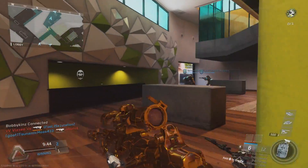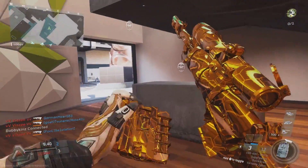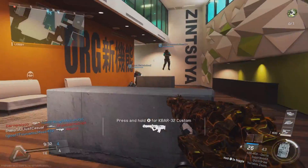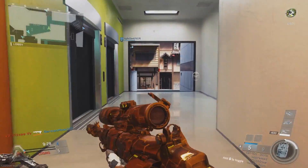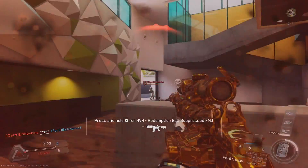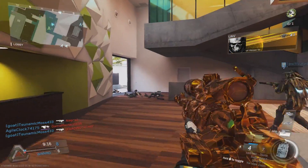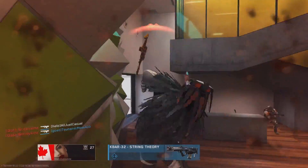The EBR 800 is a marksman rifle slash assault rifle, but by default it is a sniper rifle, and it is a hybrid — currently one of three hybrids in the game. We're gonna be comparing the Osiris and the Bomber; those are both the only two epics available for the EBR, and I don't think we're gonna get any more.